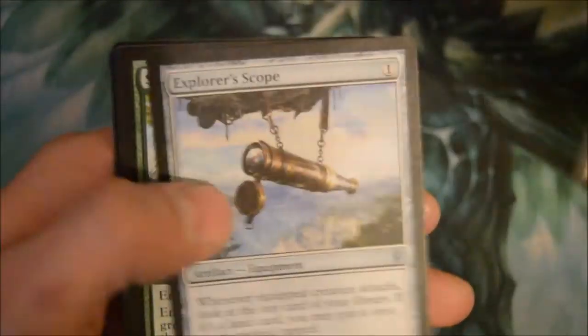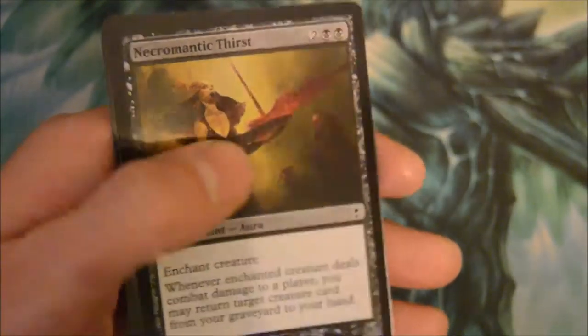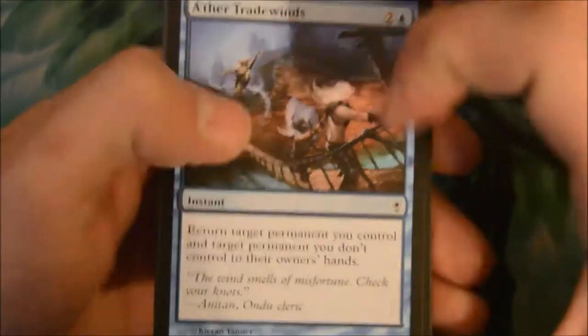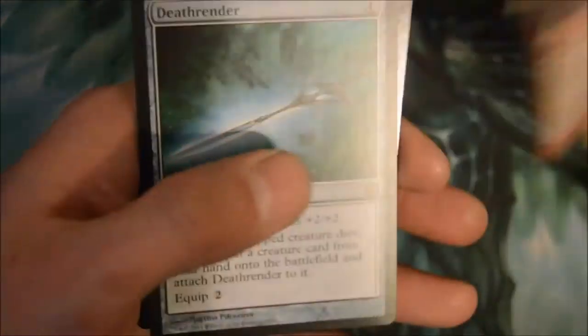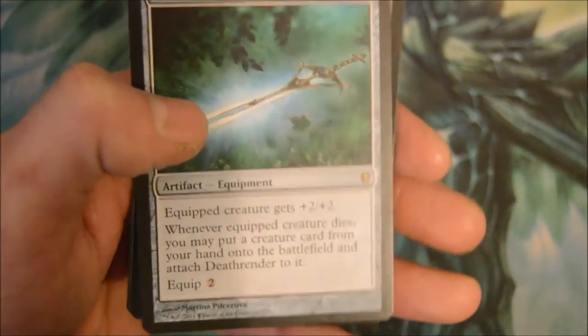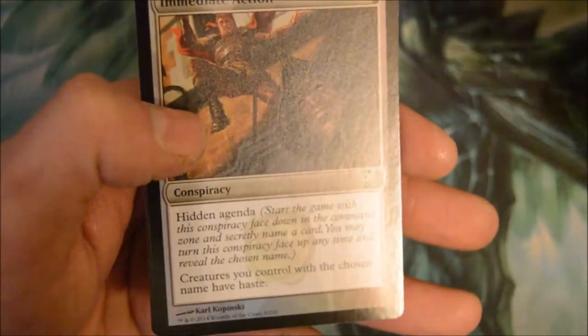Swords to Plowshares again — good uncommon. And another Exploration — let's just keep the duplicates going. This is turning into a really annoying box. Watch me get two more mythics that are the same. Wood Sage, Vow of Duty, Flank, Death Render — four-drop equip for +2/+2. And a foil Conspiracy card.